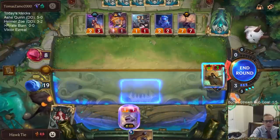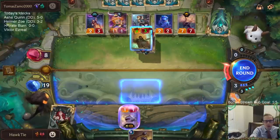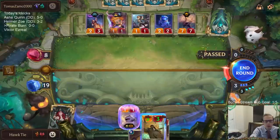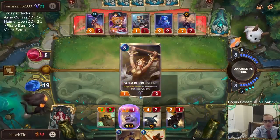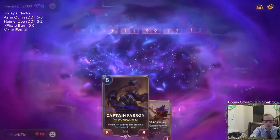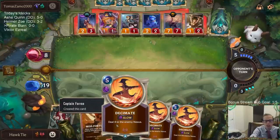If I attack like this, the overwhelm gets blocked by the seven seven, the two one gets blocked by the two three, and then they just block my three three with the one one. So I'm losing two things, they're only losing one, and I just do one damage to them. I think I could just pass. Farin didn't even say anything cool — gotta be like 'I'm Captain Unfarin, out of my way, I'm gonna end this!'